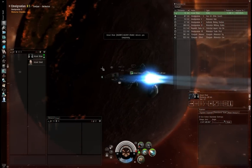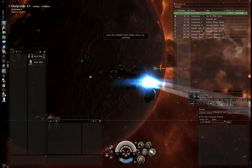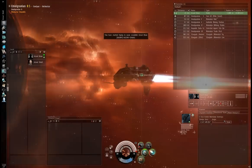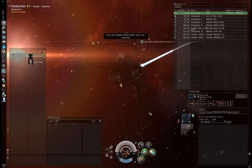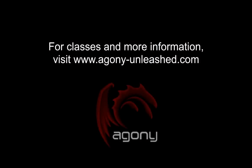This is really a skill worth practicing. If you don't want to practice in a hostile situation, find a corpmate willing to play the role of the battleship and give it a go with them. Try approaching at different angles, try it with a micro-warp drive instead of an afterburner, and just see how it goes. After all, this is quite literally a trick that can save your life. And that brings me to the end of this video. Check the Agony Unleashed channel for more videos, or visit www.agony-unleashed.com for more information.